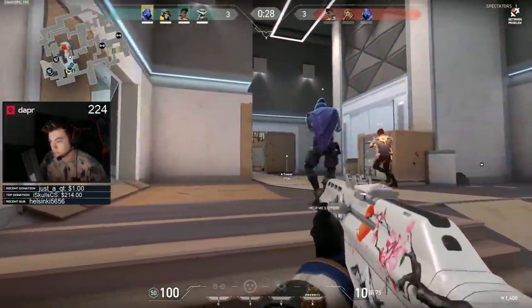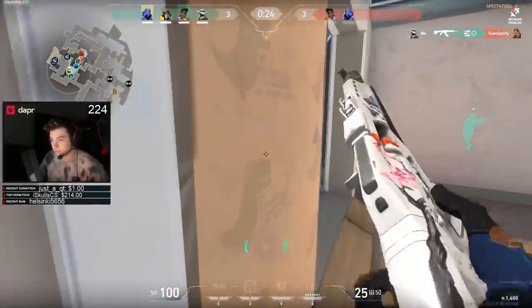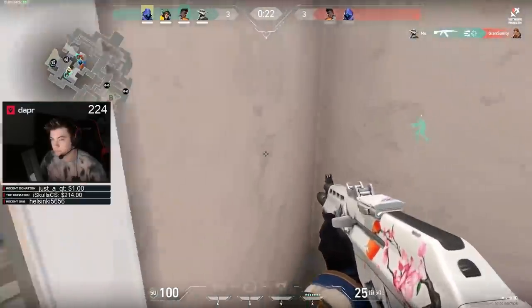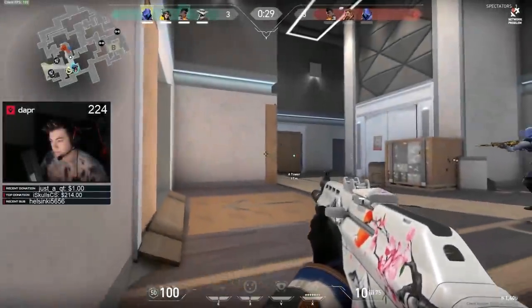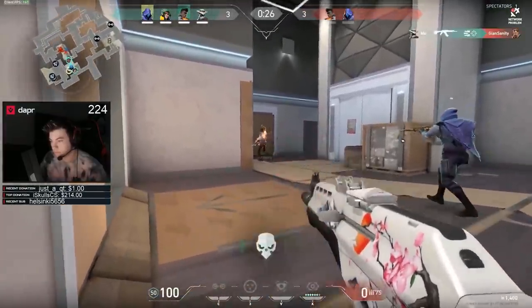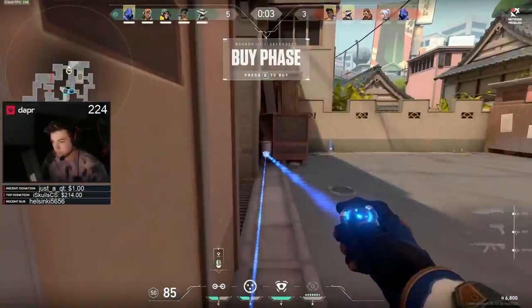He sees that the Breach is close, pings it, and calls the team to focus wallbang — and he ends up with a free kill. This is the number one thing that high SR lobbies do that low SR lobbies don't: always focus wallbang together. When a team starts to focus wallbang on known information, you get so many free kills and you punish enemies that get spotted out. You never let them escape for free if you know their location. Just like with this Breach, they didn't even have to take a fair fight — they just got a free team wallbang kill.